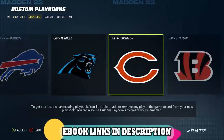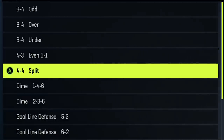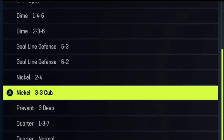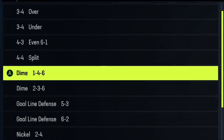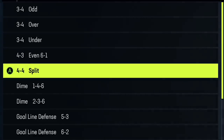I went through every playbook in Madden 23, and this is the only playbook that had the 3-4 odd, which is the meta run defense, the 4-3 even 6-1, which is one of the meta base defenses, and the quarter 1-3-7, which is the meta pass defense in my opinion. It also has some of my favorite formations from the Dolphins defense: the 3-3 cub, the dime 1-4, the dime 2-3 which is basically the dollar, as well as a new formation — the 4-4 split.